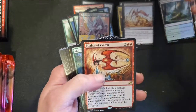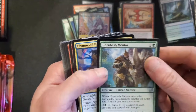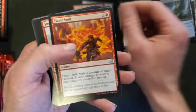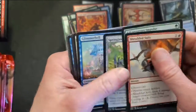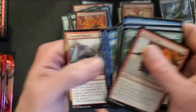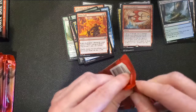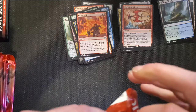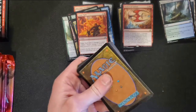Another token, regular land. Another Mythos of Vadrok for our rare. Horn Bash Mentor, Channeled Force, and a Flame Spill — these ones are kind of nice. The Frenzied Raptors are okay I guess. I realize this is probably going to be a decently long video, so I'll try and keep you guys entertained here.